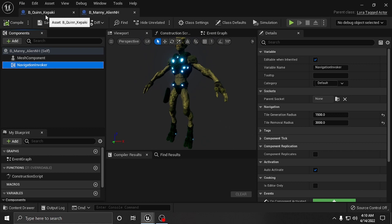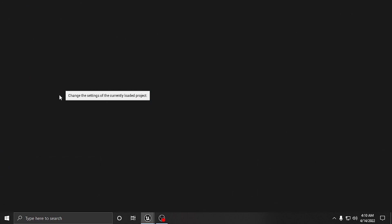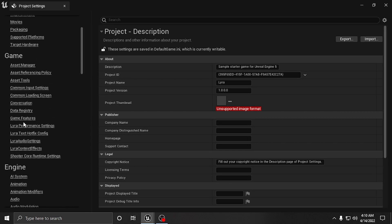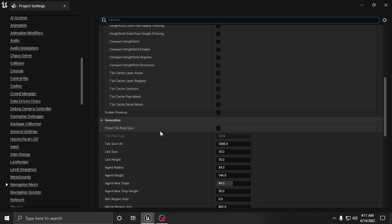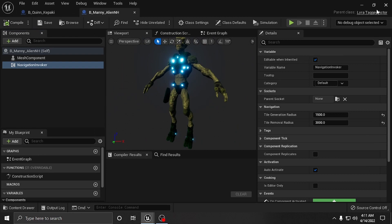The next thing is you want to go into your project settings and go to where it says Nav Mesh. Scroll down until you see Runtime Generation - by default this is going to be on Static. You want to make sure this is set to Dynamic, because Dynamic means it can happen during runtime in the game dynamically. This nav mesh can form and keep forming, and then be removed when the character is not there anymore, allowing the character to dynamically create nav mesh when it needs it.